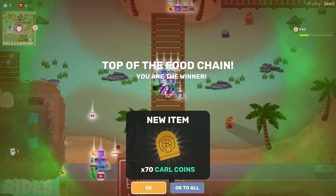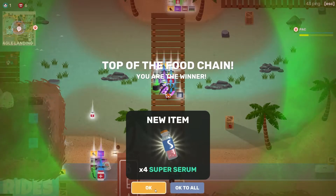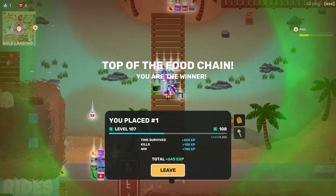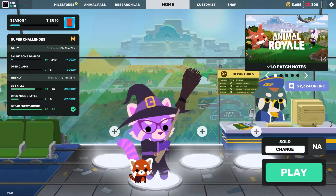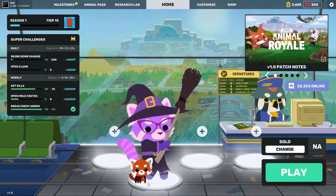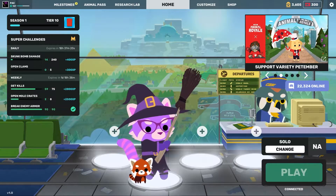Excellent! Carl coins — of course. We got 19 super turtle DNA for that. That feels so nice — our second win! Let's go! I'm not saying it came from the pet but I mean, come on. That was excellent. Let's go one more — we got time for one more, so I'm giving you guys one more.